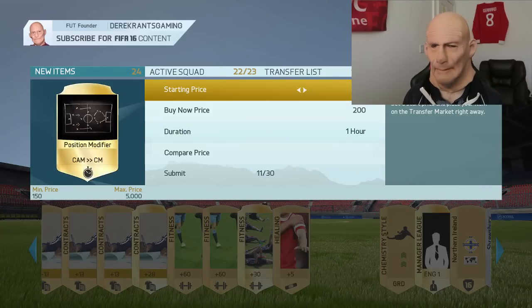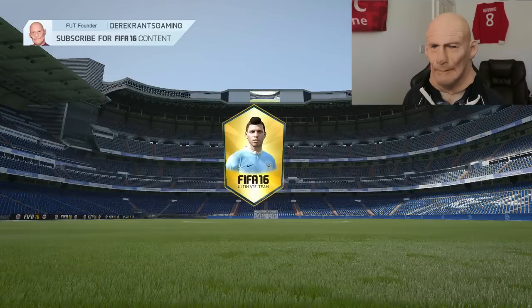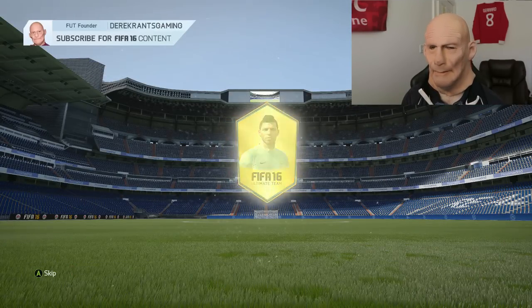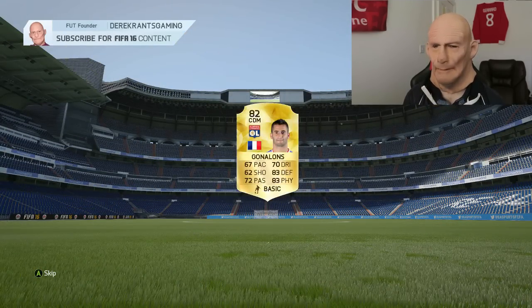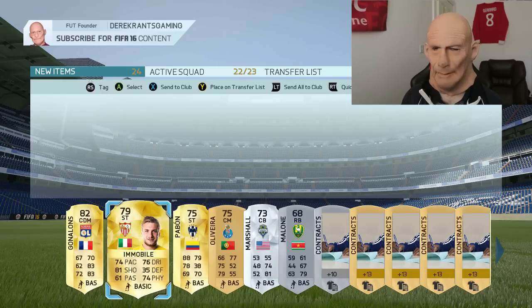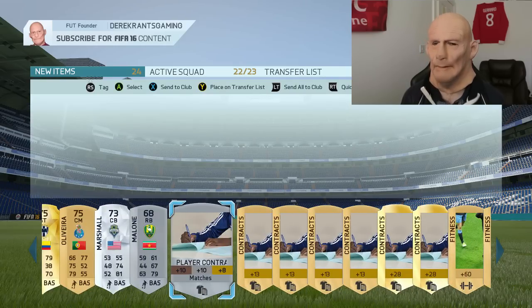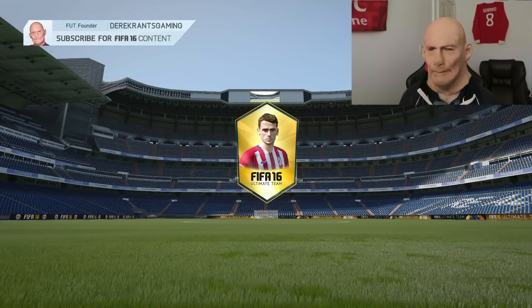Let's change account and hopefully do a little bit better. New account, new look — this is the account that's going to give us some beasts. We get a CDM, he's French, he's from Lille. We also get Pabon who is decent, but these players are not worth a lot of coins. I'm beginning to give up hope with these packs.